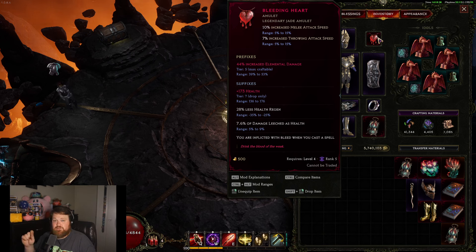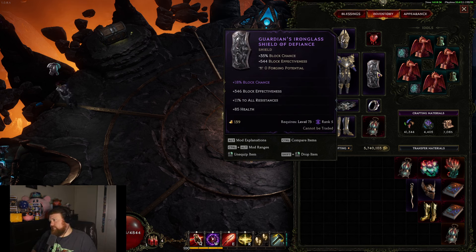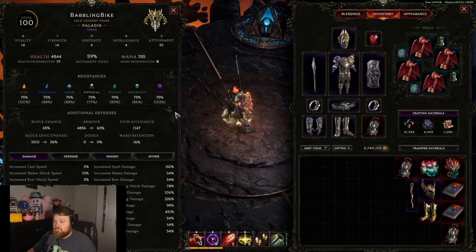The leech goes all the way up to nine percent; I've got 7.6 — I consider that a W. Bleeding Heart ever since they made the change, I've found like two or three two-LP Bleeding Hearts and was able to get these rolls — I consider that a W. I'd prefer the 15 throwing attack speed on the implicit but I'll take what I can get. For the shield — this isn't necessarily the best; I needed the all-res. You'd probably want a T7 24% chance to block, and if I had that I'd push more for sigils instead of javelin to get block chance nearly maxed.